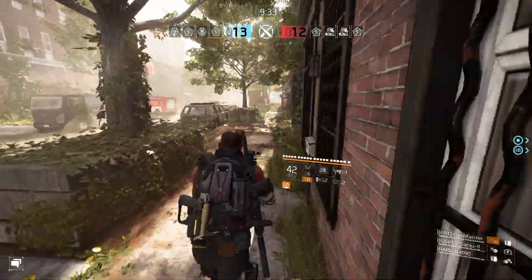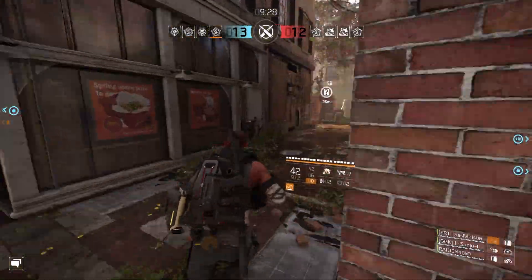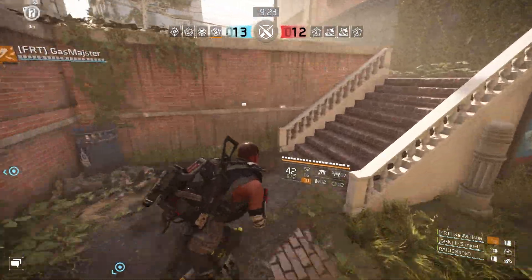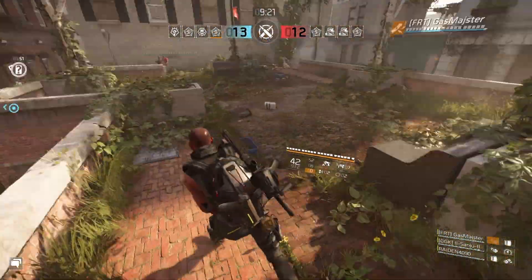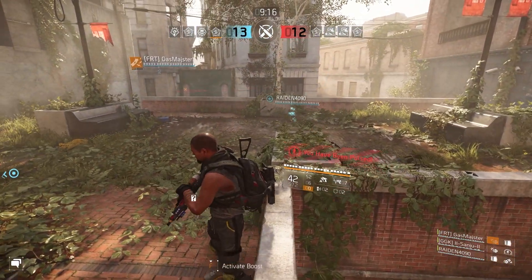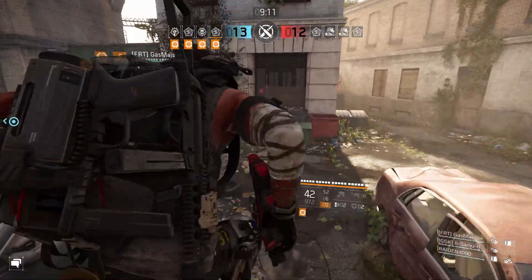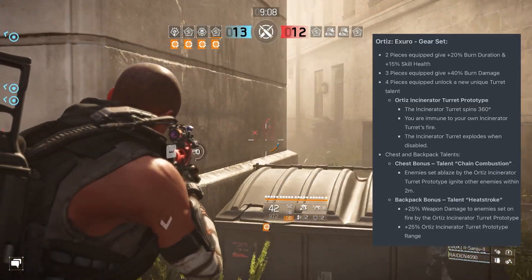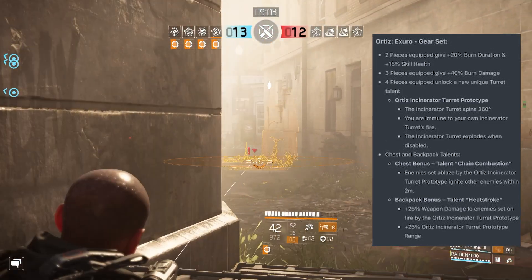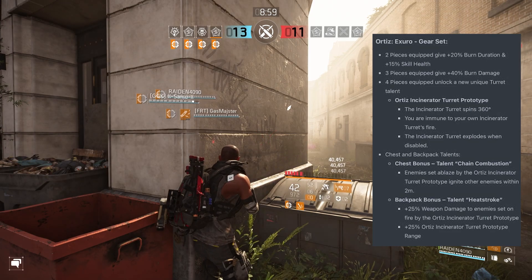Number two: you're immune to your own turret, whereas we aren't now. And three: the turret explodes when disabled. Just from reading this one talent, I can't help but think of Fire Crest from The Division. Remember I said 'hopefully' — it says the turret has a 360-degree rotation, but this does not mean the turret auto-targets the enemy like it did in The Division back in the day. That's what I want. Anyway, here's what it all does: the two-piece equipped gives you plus 20 burn duration and 15 skill health; three pieces equipped gives 40 burn damage; four pieces equipped unlocks the new turret talent.